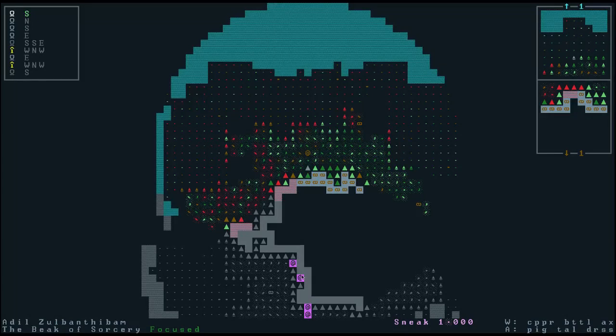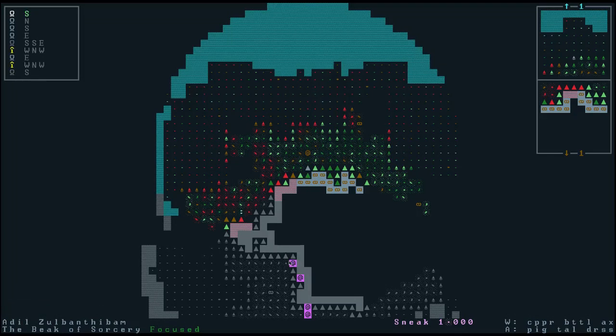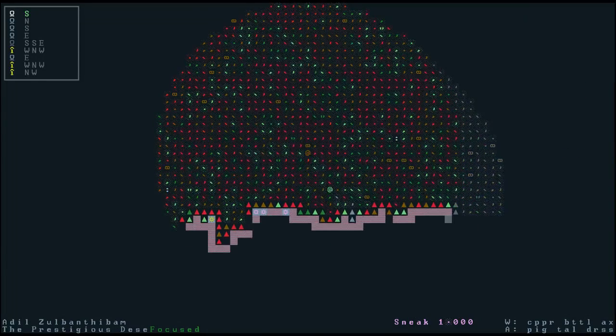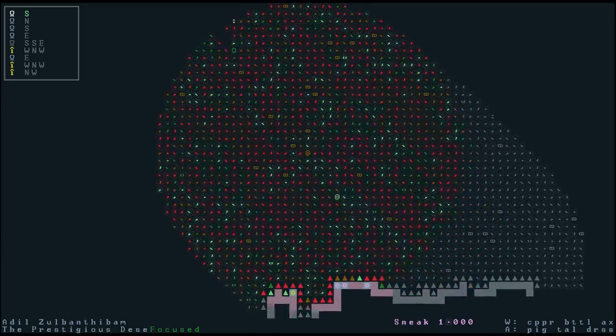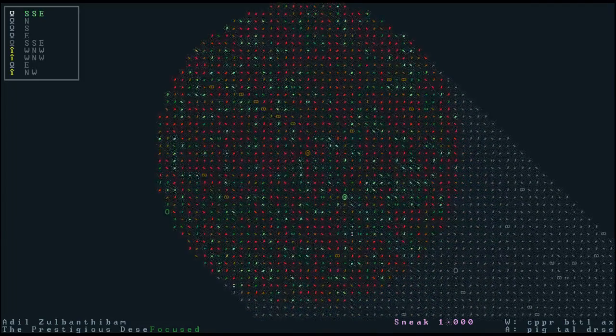We're now in the Beak of Sorcery — I remember there are some beasts in the Beak of Sorcery, so we should be able to find some creatures. You'll also see these inverted highlights — an ampersand with inversion — which means I saw a person. In this case it's our companion; pressing C confirms it's Arat. We saw Arat at this location before but because there's a mountain in the way we can't see there anymore. These little pink highlighted things in the past view just tell you that someone was there, whether they're still there now or not is in doubt. I generally want to make my way southwest.